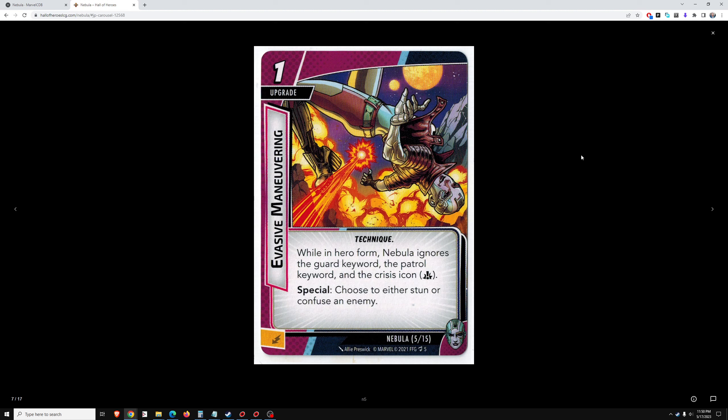Evasive Maneuvering — 1 cost upgrade. While in hero form, Nebula ignores the Guard keyword, the Patrol keyword, and the Crisis icon. Situationally that flexibility is nice, but not very often. Typically we're wanting to clear the board of all side quests and minions, so Guard, Patrol, or Crisis aren't that relevant anyway. I don't really give any value to that flexibility. The special: choose to either stun or confuse an enemy — so this is a decent value card.